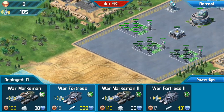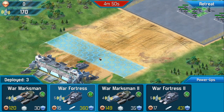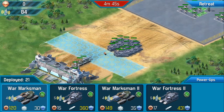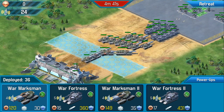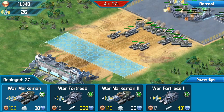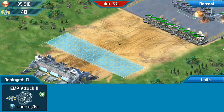On these first levels, when I deploy, half of them are War Fortresses and half are Marksmen. That's all that matters — I don't know, 15 or 17. I usually do it so that I've got around about 10 or 12 left in there, just in case I want to use EMPs.